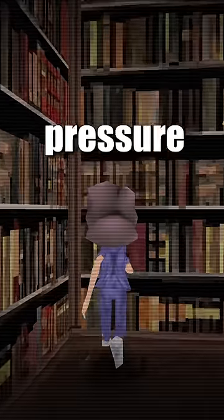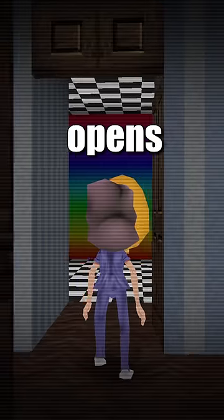Press these three pressure plates, and this previously locked door opens up to this room — the ultimate developer Easter egg. Kinda cool how th-